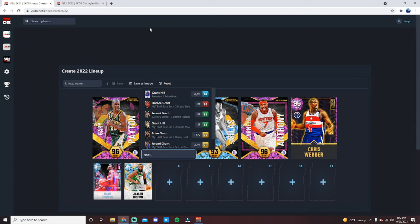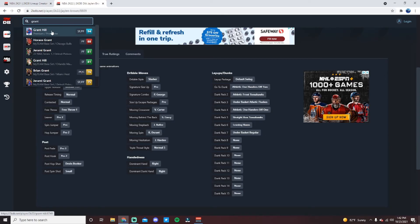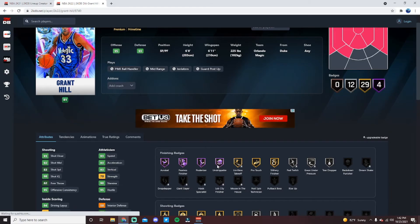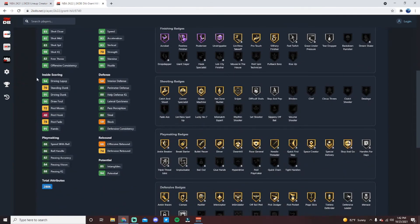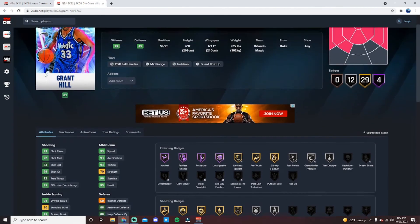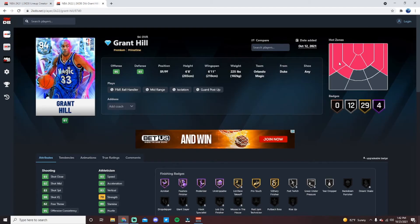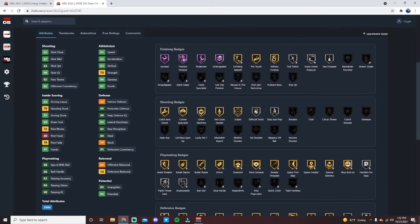At the backup small forward position I'm going with Grant Hill — he is another phenomenal card. Four Hall of Fame finishing badges including Acrobat, Posterizer, and Unstrippable. 95 offense, 93 defense, two hotspots from the corners. He's not anticipated to be a great shooter this early in the year, but an 83 shot three is more than good enough, and he comes with Sniper, Catch and Shoot, Green Machine, and Hot Zone Hunter. From the corners especially he is absolutely knockdown.